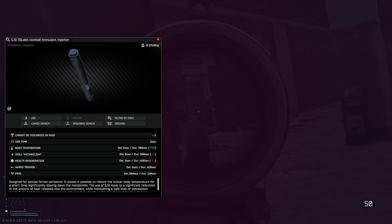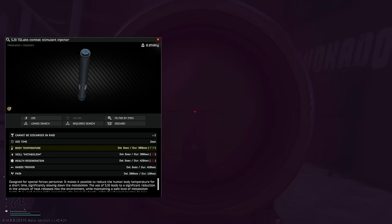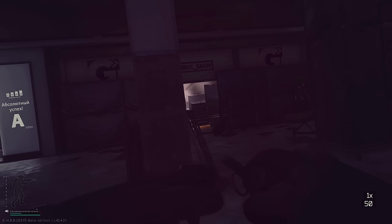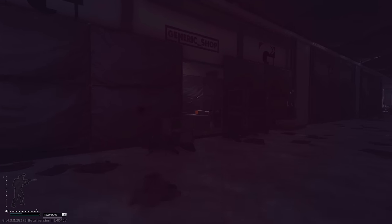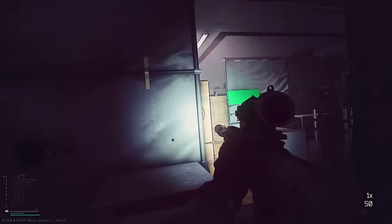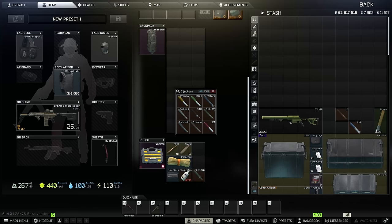The last very niche stimulant you need to know about is the SJ9. The only reason you want to pop this is if you're on a nighttime raid and you truly believe enemies are using thermal optics. Pop it — it's going to lower your body temperature by seven degrees Celsius and you're going to be practically invisible to thermal sights, looking just like a cultist. If enemies are spotting you almost instantly and taking shots from very far away, there's a really good chance they have a thermal. Popping the SJ9 will effectively make you invisible and you can push up on their position and eliminate them — you'll basically just snatch their thermals.